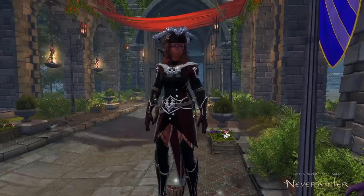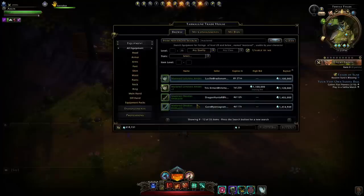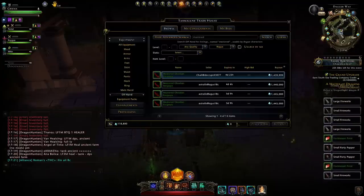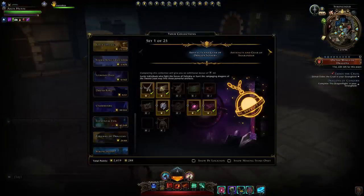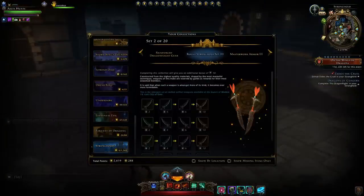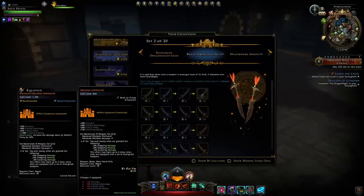You may look at the Stronghold weapons I have right now and think they're not exactly cheap — already over 1.4 million for both your off-hand and main hand — and yeah, you'd be dead right, they are very expensive. However, I'd like to bring your attention to the collections way down at the bottom in the Stronghold section.